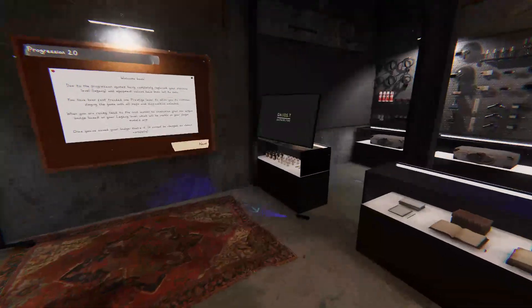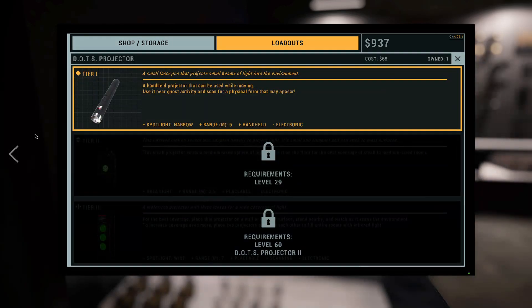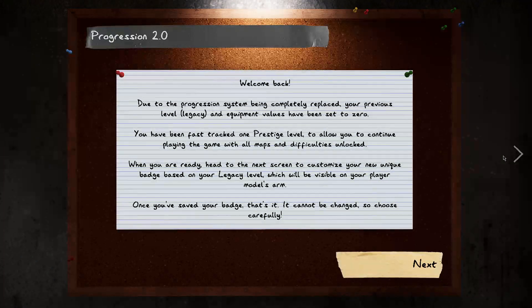What does the store look like? Okay, you gotta get certain levels to unlock items - starting items only. Various items available. Yay, fast track.